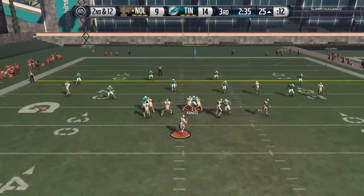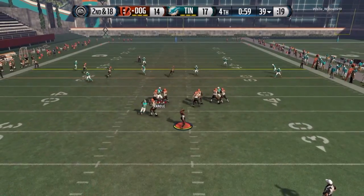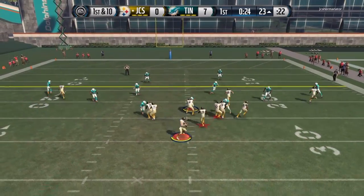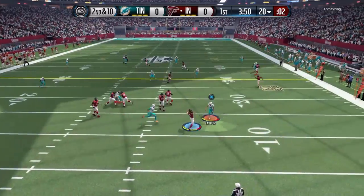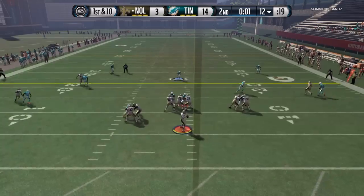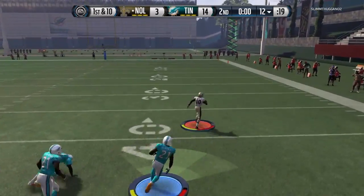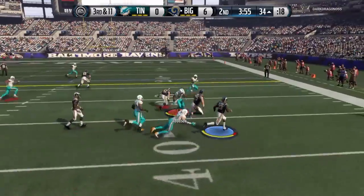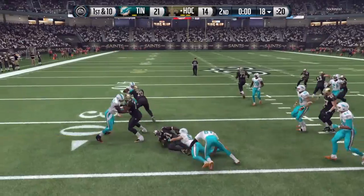I put him in zone and let him do his own thing, and because of that awareness I definitely feel he played so much better — very aggressive. He only has 70 catch but he made some crazy interceptions, though that over-aggressiveness did bite him in the ass a few times. His bad moments really were only the speed. Right here I saw this play coming a mile away, I backed up Thomas before my opponent even snapped the ball, and I still couldn't catch the running back — he's just too slow.